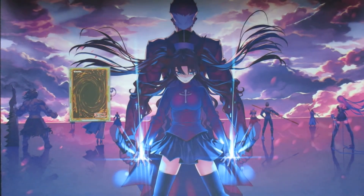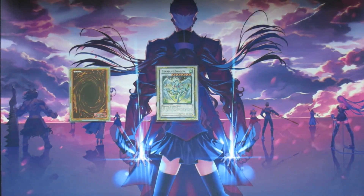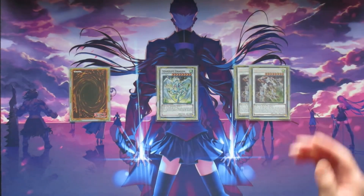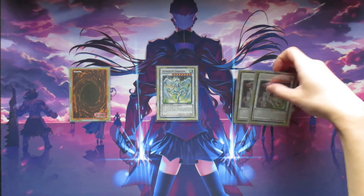Next we have one copy of Clear Wing Fast Dragon. It's fantastic because it allows you to get over large extra deck monsters — you can target an extra deck monster your opponent controls, negate its effects, and change its attack to zero, which lets you run over it with any of your monsters. That's a really versatile thing to have in your extra deck. We're also running one copy of Stardust Dragon, because sometimes you need to access a level 8 Synchro that's not Crystal Wing — of which we're playing two copies, by the way. Crystal Wing needs a Synchro monster along with a tuner to summon, but Stardust Dragon is generic. It doesn't come up too often, but it's nice to have the option in case you need to protect your board from destruction-based card effects.